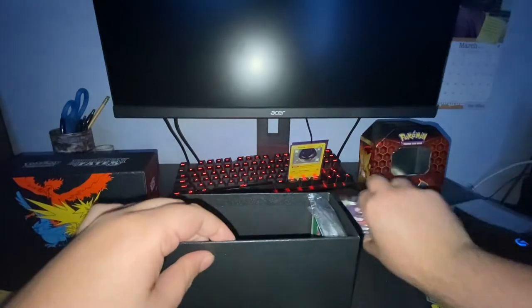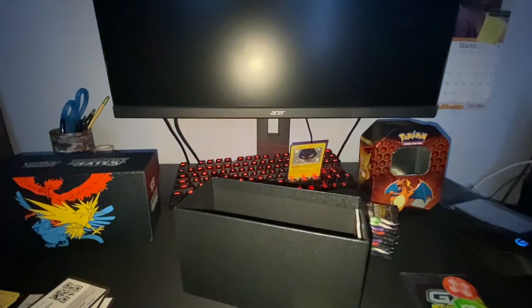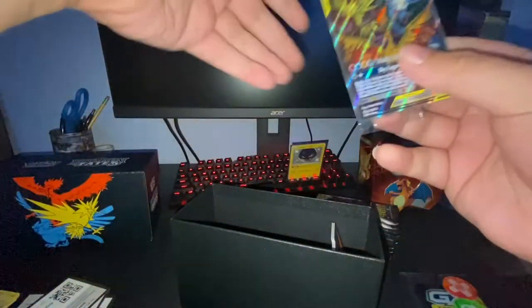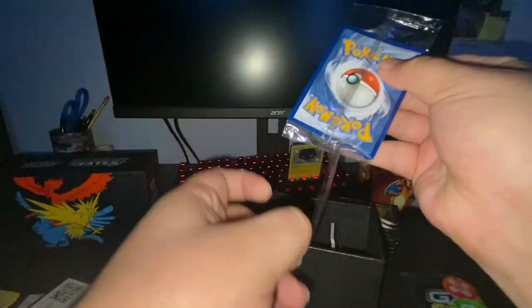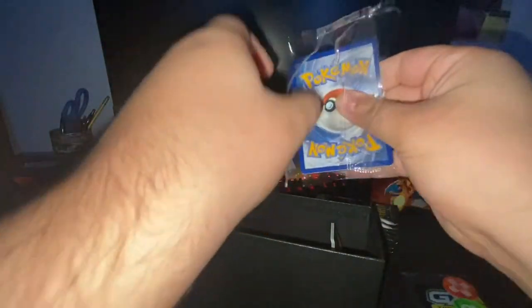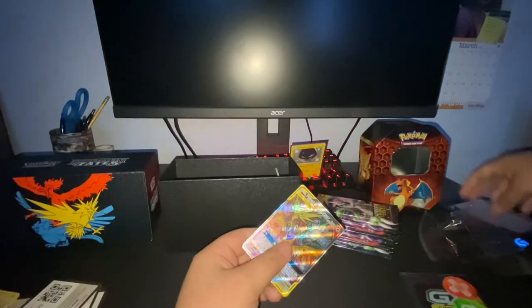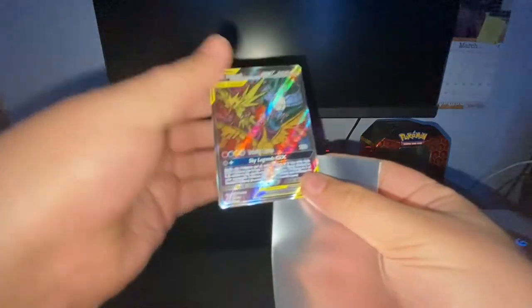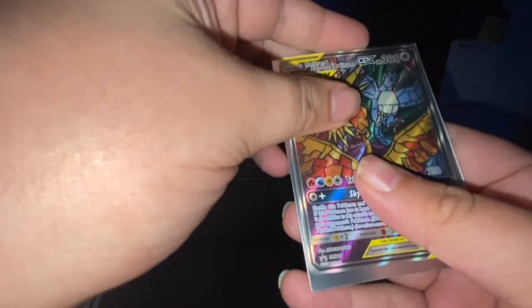Ten packs. Sleeves — I'm not going to use those for a while. The promo with lovely centering. Let me get this promo sleeved up immediately. It's like a $20 promo right here. What a gorgeous card — the texture on it's phenomenal, too. Moltres, Articuno, and Zapdos. Beautiful.